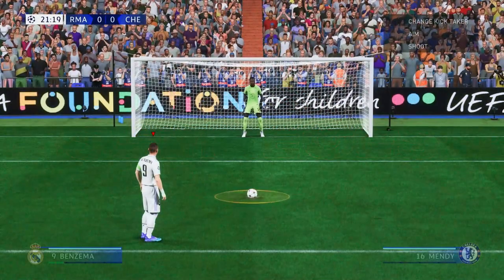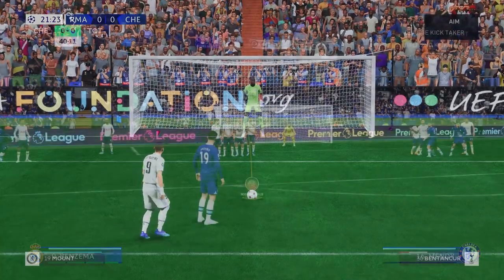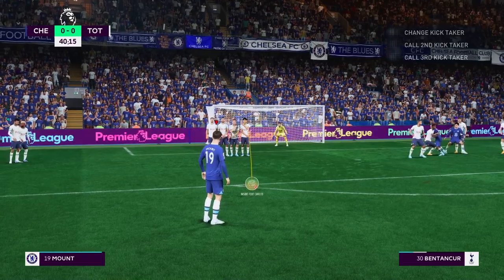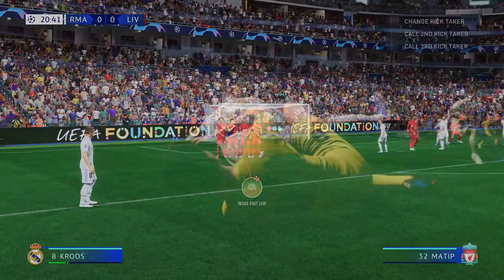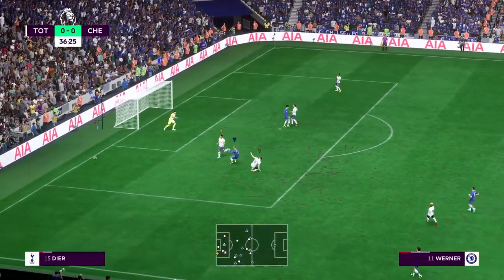What's new with set pieces? The shape composure bar — if you time it right, you will have a more precise shot. You are able to pinpoint the exact place on the ball you're about to strike. On defense, you can actually lie down behind the wall to block any low shots. Every year we're trying to keep up with the attack and with all the new ways to score.